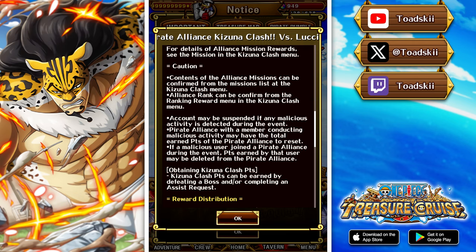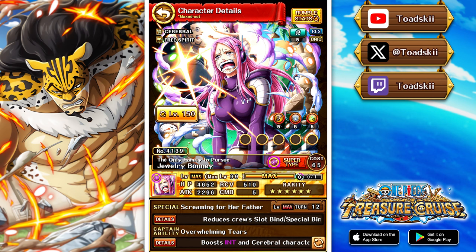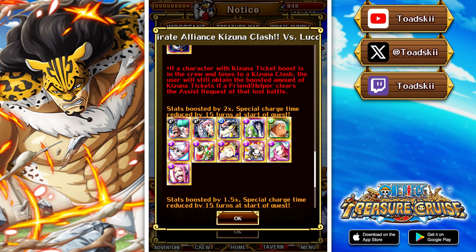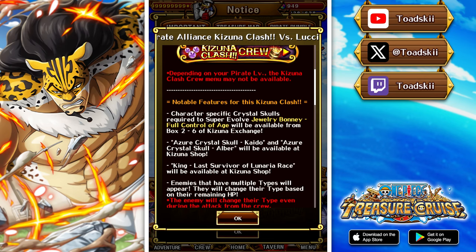It's going to be against Lucci and of course we can pick up the Super Evolution Skulls to get Bonnie towards that 6-plus form. Bonnie does change when she Super Evolves between her two forms. We made a video dedicated to this character when the data mine hit and this unit is pretty strong, so make sure to get farming in Pirate Rumble season. You can get two copies of Bonnie — keep one and Super Evolve another, since there are slight changes between the 6-star and 6-star plus.